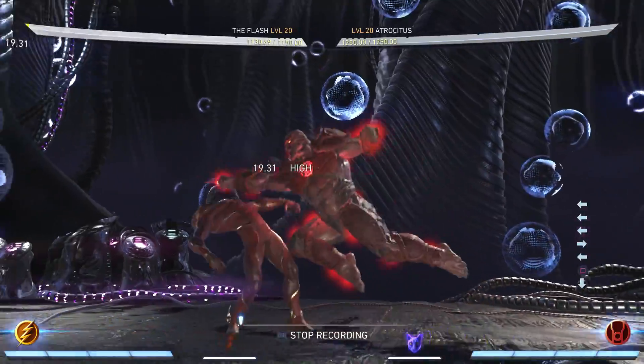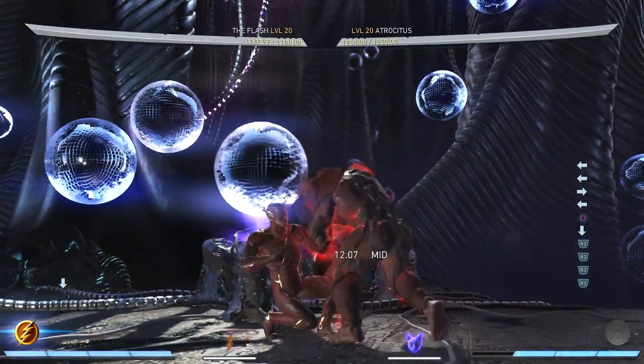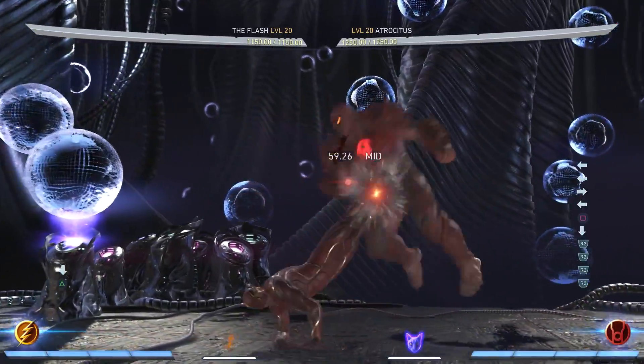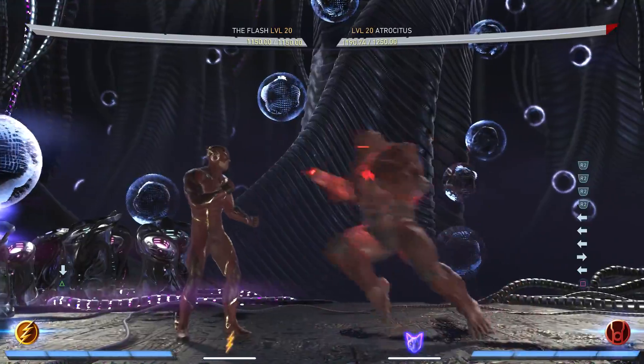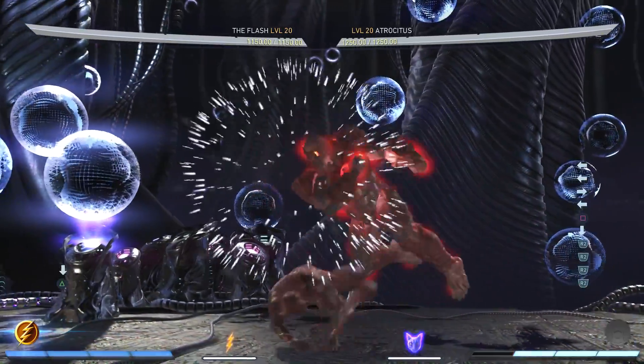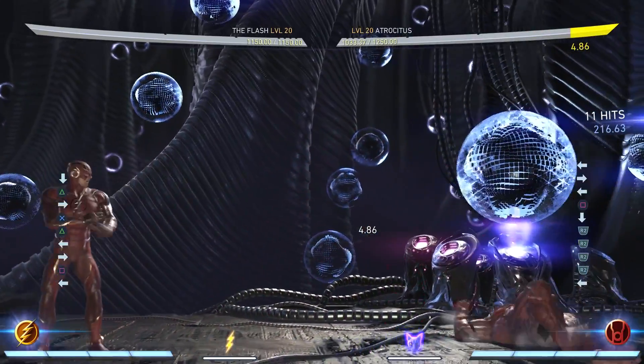Now having him do the meter burn option — it'll also cover it, because when you duck under the three punches, you'll uppercut him out of it. And if they meter burn it, they'll also waste a bar if you hit them right before it. So this counters both options.